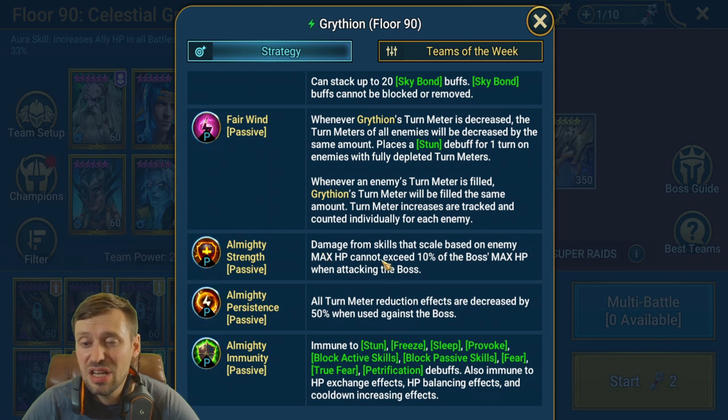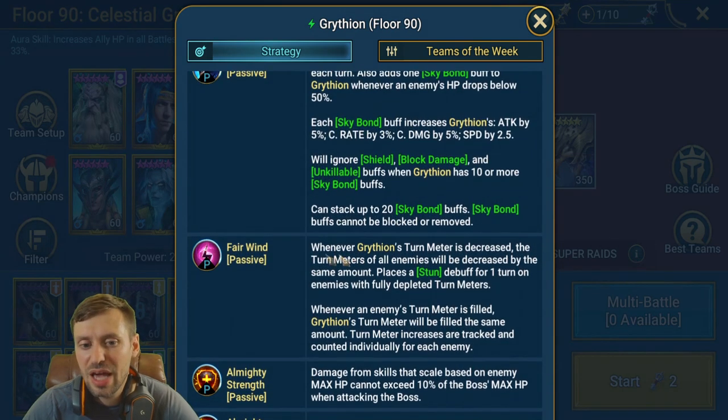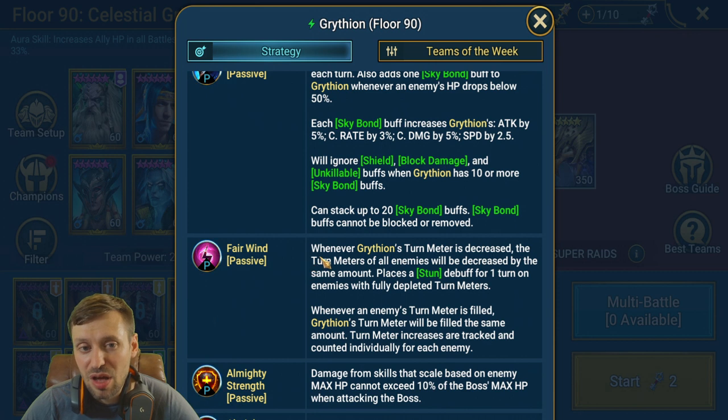All turn meter reduction effects are reduced by 50%, so your Armagers and Cold Hearts will have significantly decreased turn meter reduction on the boss. Also, any champions that do damage based on enemy max HP cannot exceed 10% of the boss's max HP — so Cold Heart, Royal Guard, and Husk will deal significantly reduced damage.